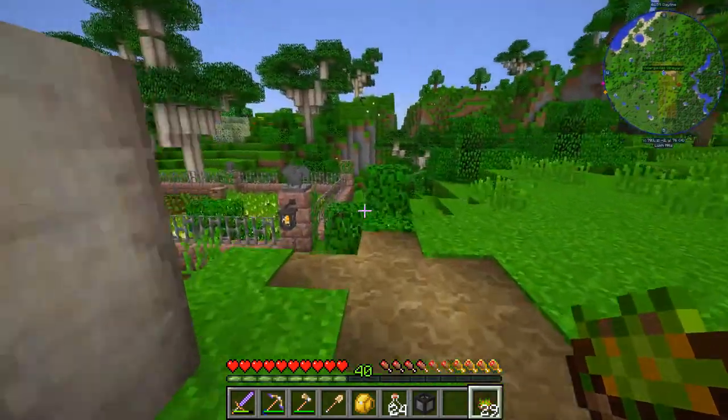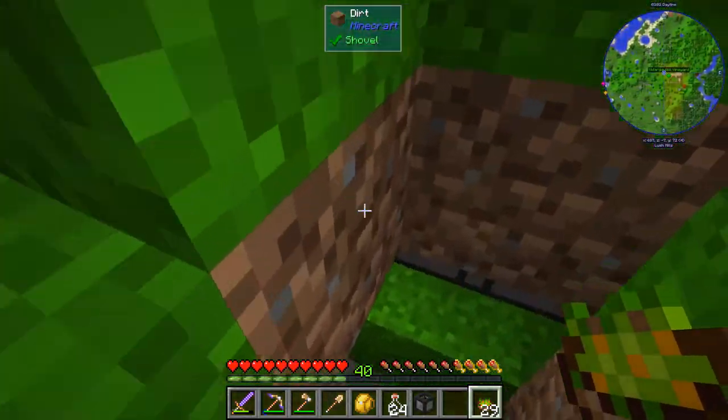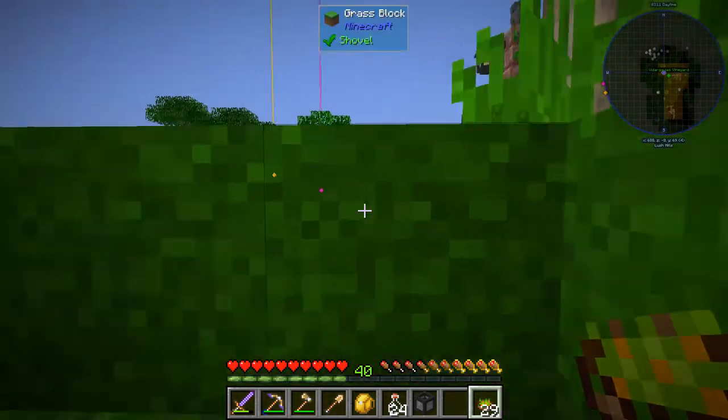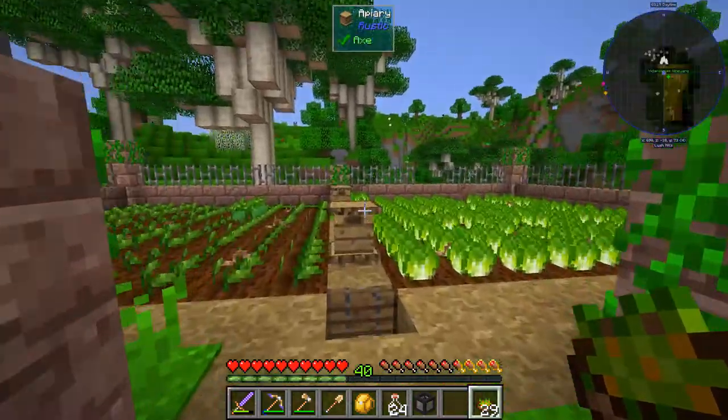The thing we built last time works rather well, and we're going to keep it like this. Basically when this thing is full of energy, this thing will fill up and any overproduction will go into the fridge, so that's all right.